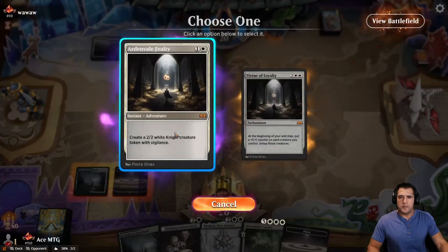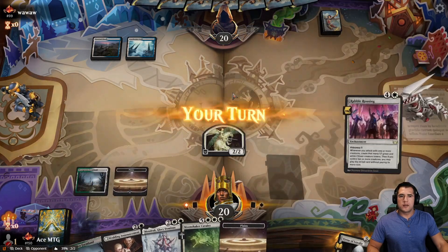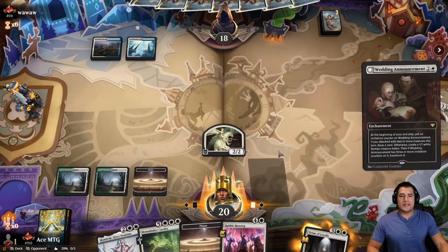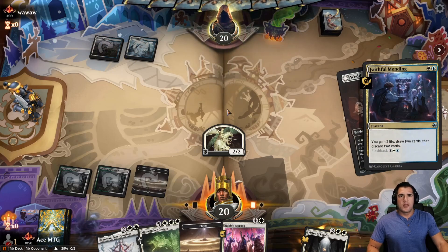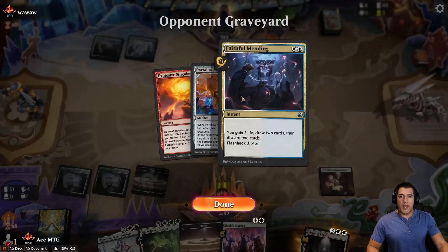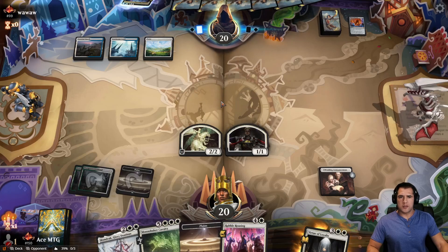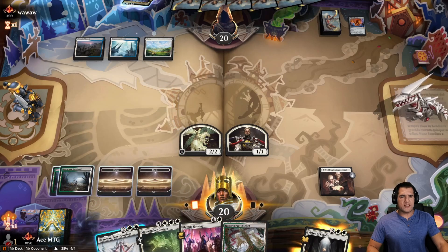Control is going to be a tough one. Wedding Announcement is huge if it can land. Notice that pause there — let's go ahead and swing in first. We really need this to hit; this is a big card for us. Let's see if they are a reanimation style or just straight control. Reanimation — ooh, spicy. So we probably don't have to worry about counterspells.